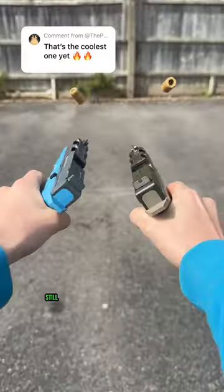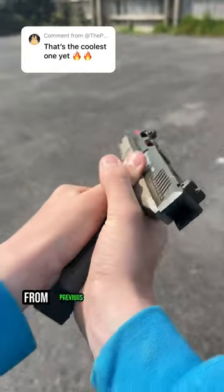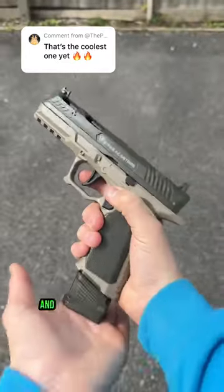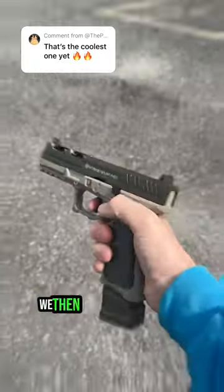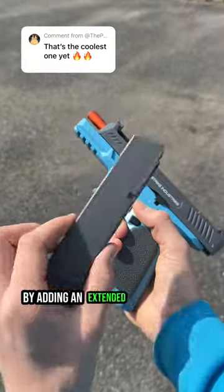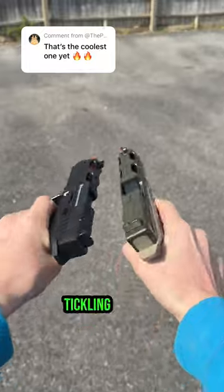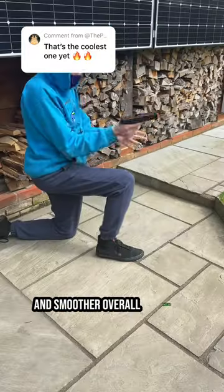To start, it still comes with all the same features from previous blasters — from a slide release, going all the way up to coupled projectile shooting and shell ejection mechanisms. We then took it a step further by adding an extended mag for extra aesthetics, along with a snappier internal spring for more blowback and smoother overall operation.